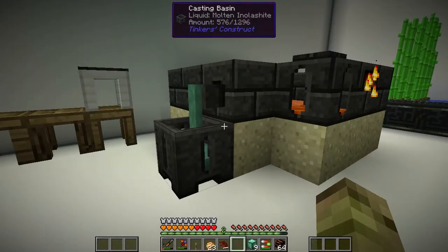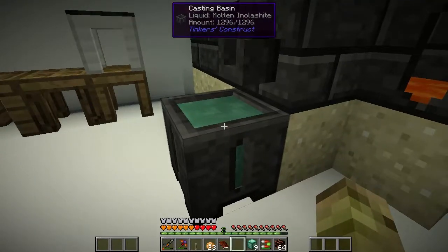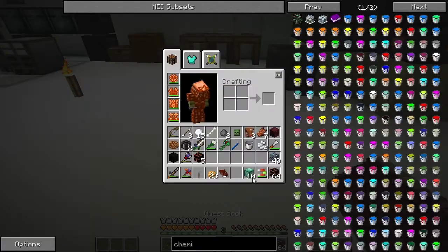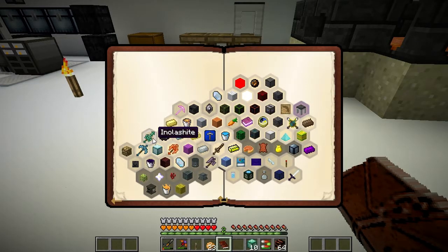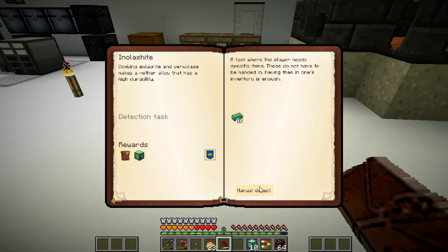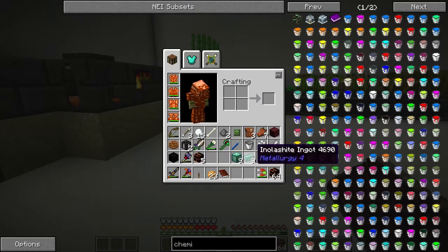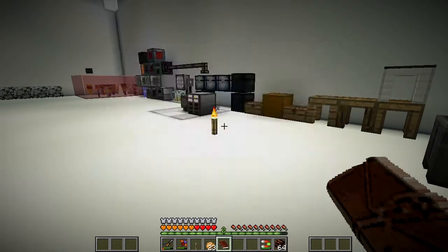We're just waiting for the last one now. We just cooked up all that and it's given us Inlast Height, however you say that, and it should allow us to update that quest now. We've got ten of them now, so let's update the quest. Oh, you need to turn that into ingots actually. Okay, maybe I made a few too many, but never mind - I can always use the extra. I should manually update now.